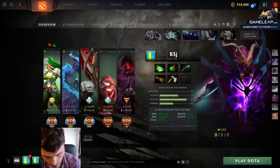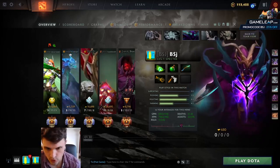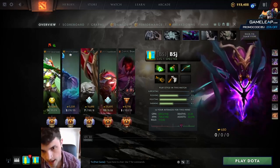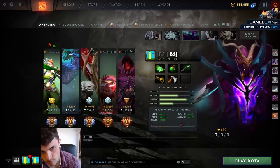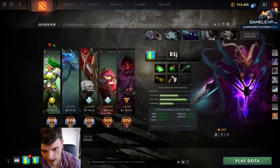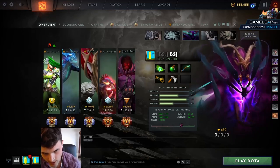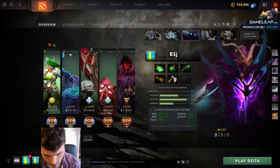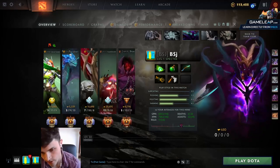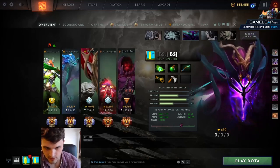Obviously we have a bit of a spoiler alert on my starting items, but something you should do when you load up this video is say, okay, I look at their heroes and I look at BSJ's heroes. He has a Storm mid, a Jakiro 5, and a Sand King Morana offlane. What would I build as Spectre, and in what order against their heroes with the heroes that I have? I'm not saying that what I built is 100% the law, but it is well thought out, and even if it is wrong, I have a very specific reason for every item I built.